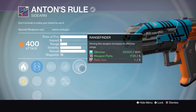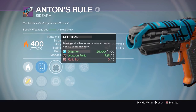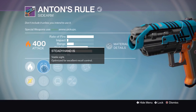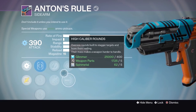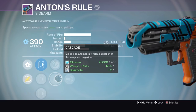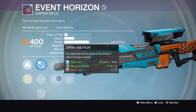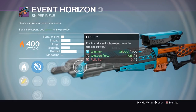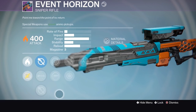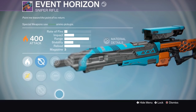We've got two Anton's Rule sidearms. One has Rangefinder, Fitted Stock, Casket Mag, Mulligan, and Army of One — not bad at all, definitely not the worst. The other has Hidden Hand, Snapshot, High Caliber Rounds, Zen Moment, and Cascade — Cascade can just go away, bear in mind I'm thinking strictly Crucible. Event Horizon has Firefly, Explosive Rounds, Snapshot, Grenadier, and Spray and Play — to the untrained eye this looks like a fun PvE sniper, minus that horrible scope. I'm not going to delete any of these just in case I miss out on a god roll.